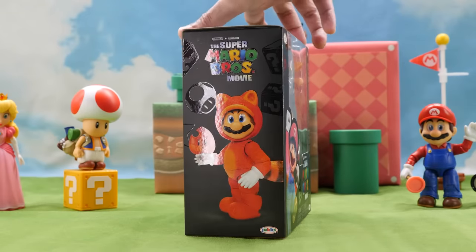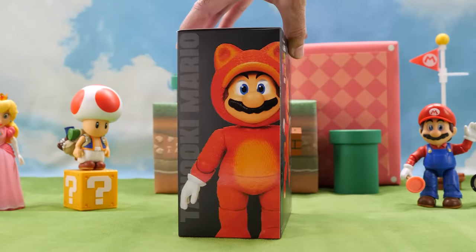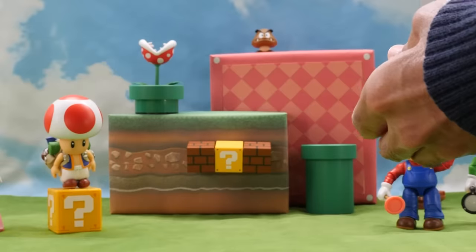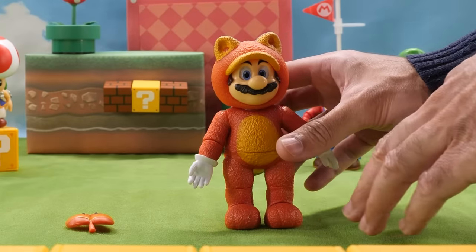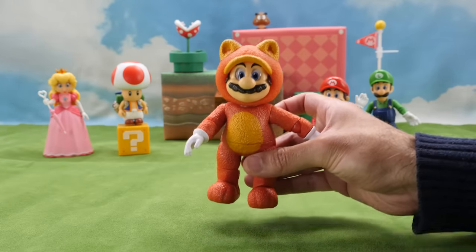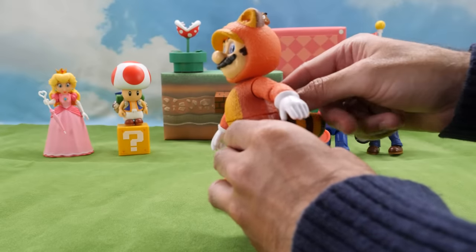The Tanooki suit actually first appeared in Super Mario Bros. 3. While it's often confused with Raccoon Mario, it's actually based on a type of dog found in Japan. In character: 'Mario, why do you look like a bear? What is this?' Here's Mario dressed in his Tanooki suit — he reminds me of a teddy bear that I had as a kid. Until I flushed him down the toilet.